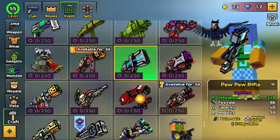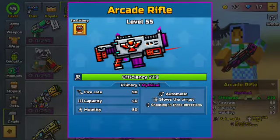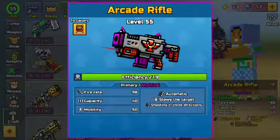I wish we had an X-ray wall break sniper though. We also have the Automatic Arcade Rifle that slows down your target and shoots in three directions — fire rate 98, capacity 50, mobility 50.